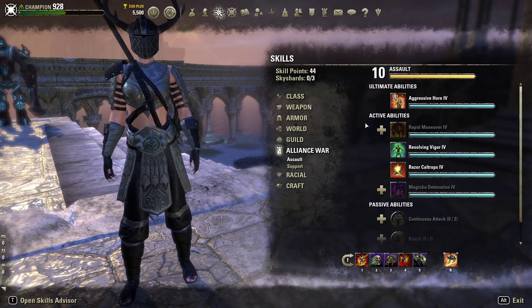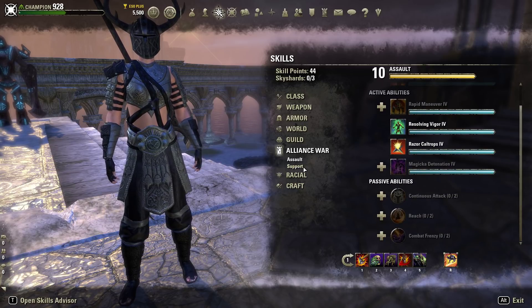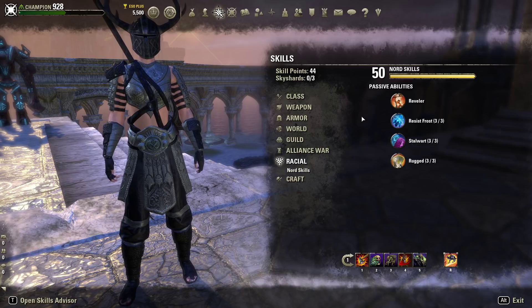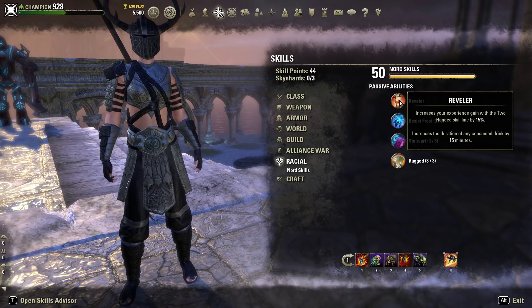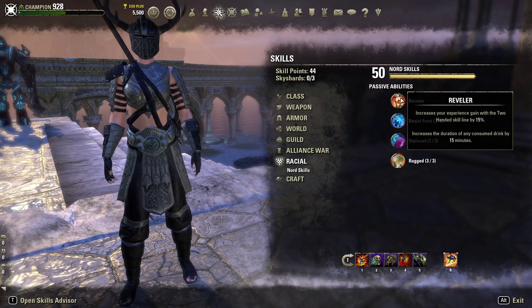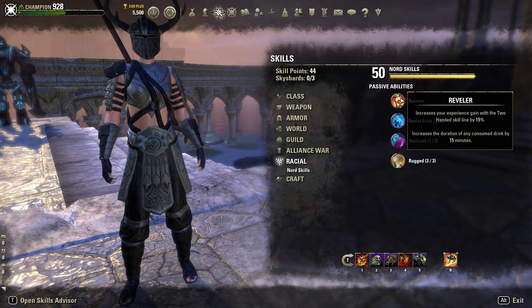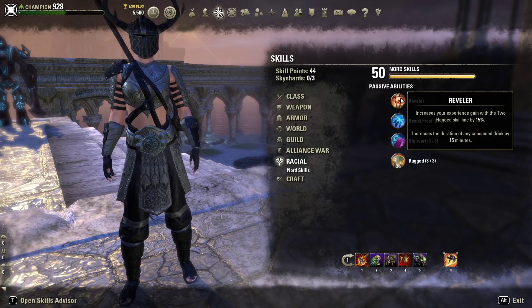For Alliance War skills, unlock the passives and active abilities that suit you best, especially if you do a lot of PvP. For racial skills, I chose Nord for this build. Reveler increases experience gain with two-handed weapons by 15% and increases the duration of any consumed drink by 15 minutes. With Dubious Cameron Throne, that adds 15 minutes to the base two-hour duration. Adding 20 minutes from the crafting provisioning passive gives a total 35-minute increase — two hours and 35 minutes.